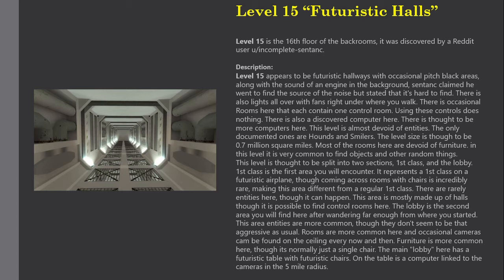There are rarely entities in First Class, though it can happen. This area is mostly made up of halls, though it is possible to find control rooms here.